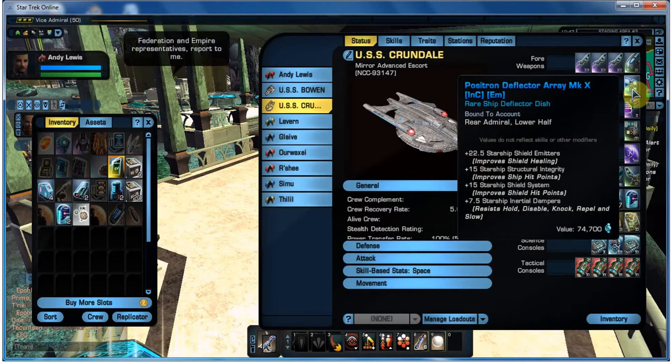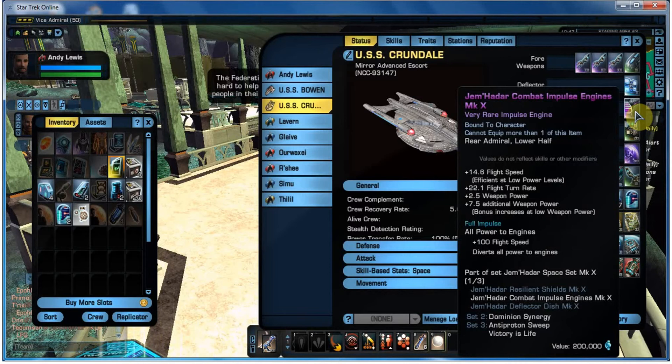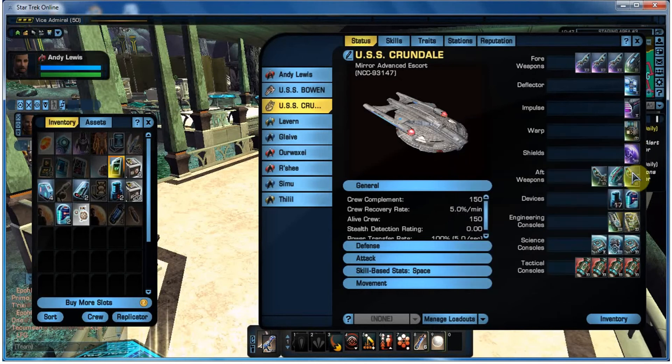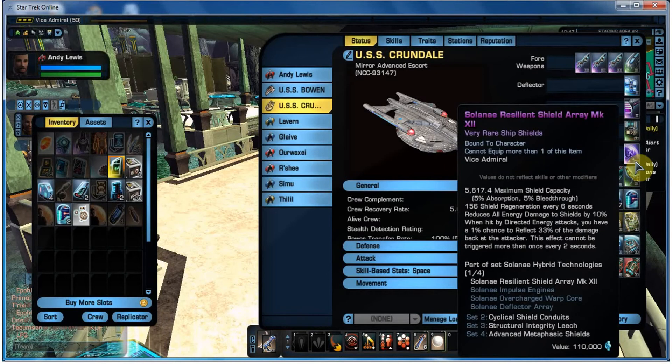For the Deflector Array, you need something that's going to give you a nice boost to your shields and structural integrity. I've gone for the Positron Deflector Array Mark 10 - seems to do alright by me. For Impulse Engines, they're all pretty much of a muchness, but from one of the missions you get Jem'Hadar Combat Impulse Engines - they serve me okay. Warp Drive is again much of a muchness, pretty much up to your choice. Shields are very important - I've got the Solonet Resilient Shield Array with quite a nice shield capacity and regeneration, and you get the occasional crit hit bonus as well.